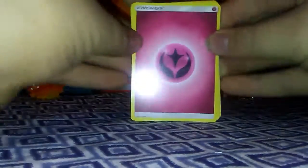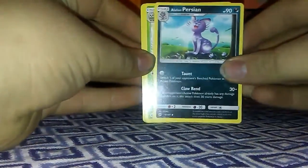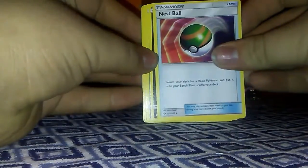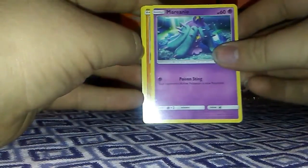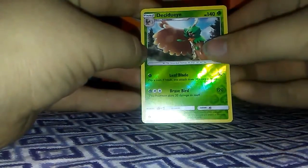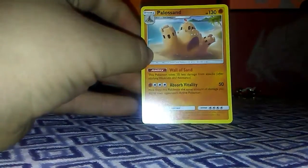So, first pack — I will give away the code card. You can see it. There we go. One, two, three, four, put it in the front. And here we go. To start off we have an Energy, an Alolan Persian, a Dartrix, a Nest Ball, an Alolan Meowth, a Pew Piper, a Dupider, an Alolan Diglett, a Marill, a Crabrawler, a Reverse Decidueye, which is a rare, and our rare for this is a non-holo Palossand.